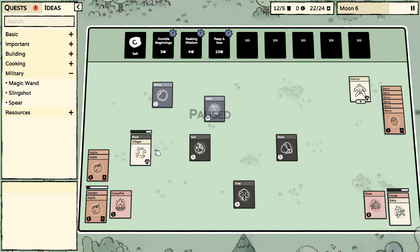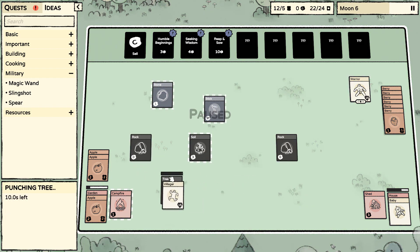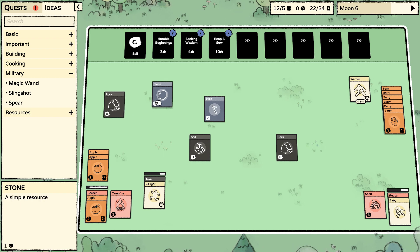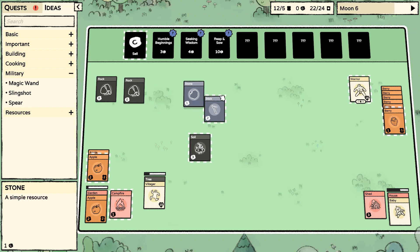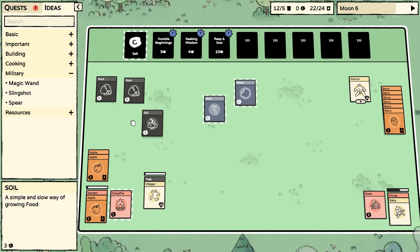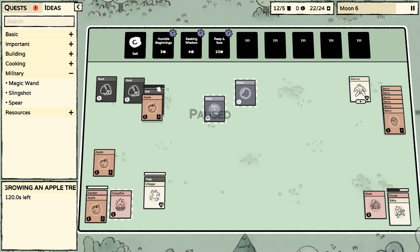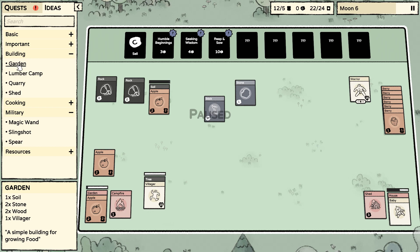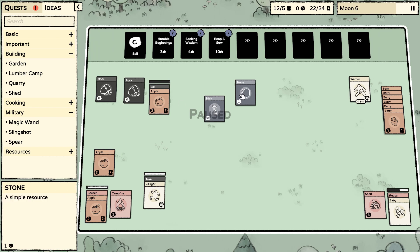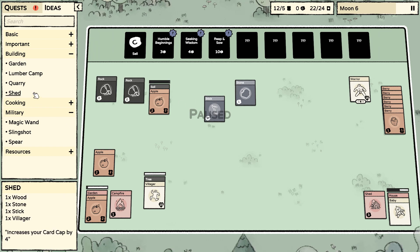Got another stone. I want a tree if we can. Rock, rock... some soil. We can actually start putting some soil down and build another garden. Soil, soil, stone, soil, stone — two stone, two wood.